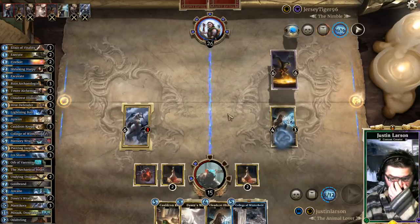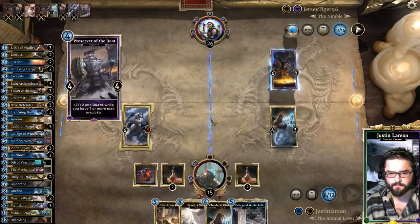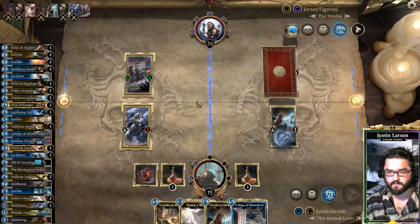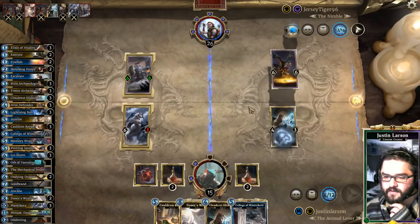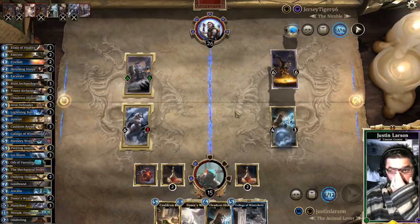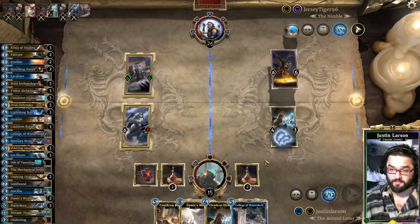Next turn: College of Winterhold, Cauldron Keeper. We'll go to nine. I need to know what card this is — it's not support removal. Unless it's Edict of Azura and he's thinking about Edicting this because he thinks I have Firebolt. We're going to lose as soon as he draws Parthenax, but we're doing a pretty good job of stabilizing.